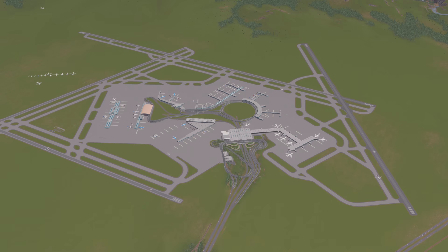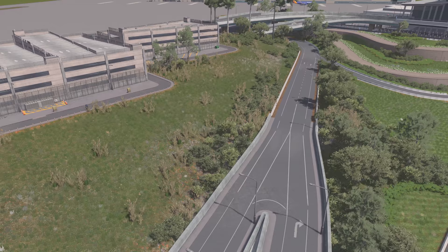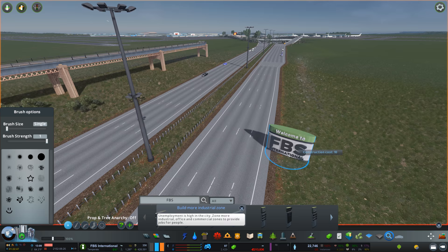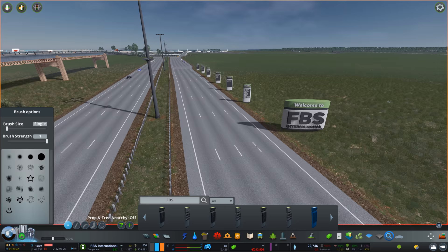We've got terminals down, runways down, road access down. We've got places for all the planes to come in, places for the cars to come in. But right now the cars won't really know where to go. So before I started recording this episode in Cities, I went very carefully into Maya and started making assets — a whole bunch of signs showing off all the different airlines and wayfinding information for the entire airport.